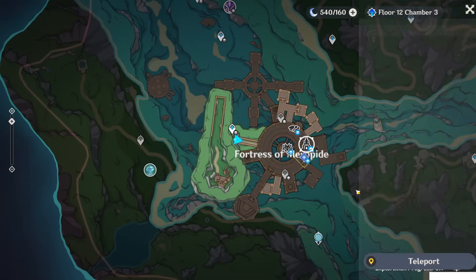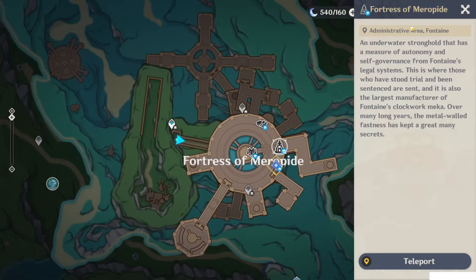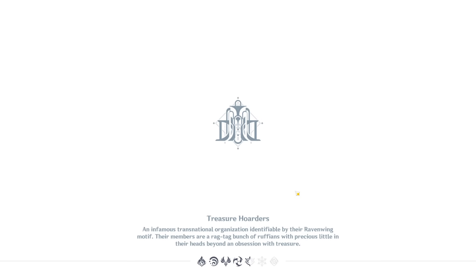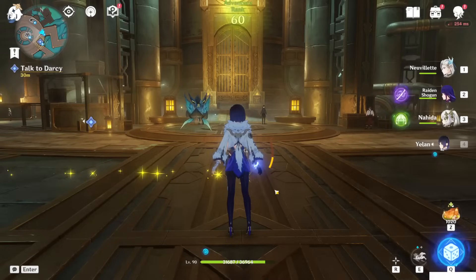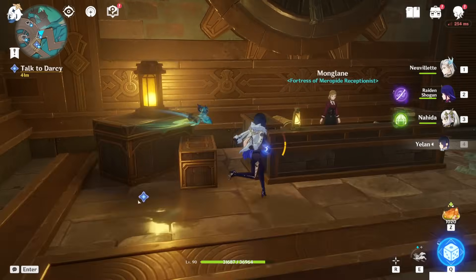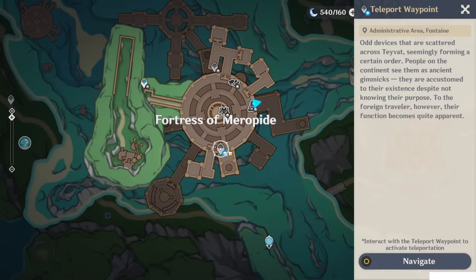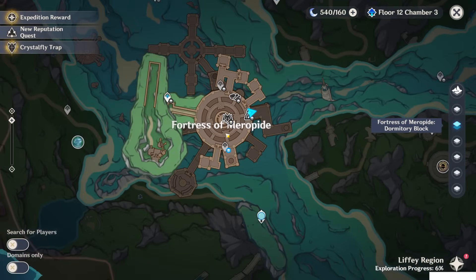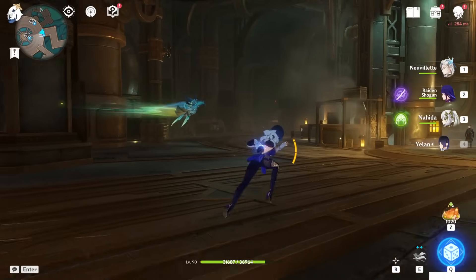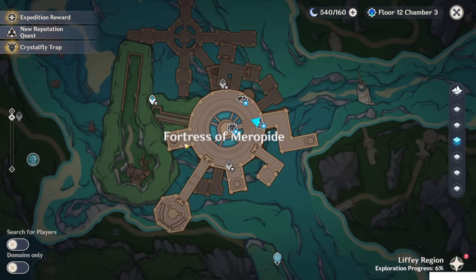I can just teleport to this one — this is also counted as a teleport waypoint, the Fortress of Meroped. If you teleport to this place, it will automatically teleport you here in front of this girl, Mongling. Now you can go unlock the first teleport waypoint, which is above on the first floor. To reach the first floor, you can take the elevator, which is right there.